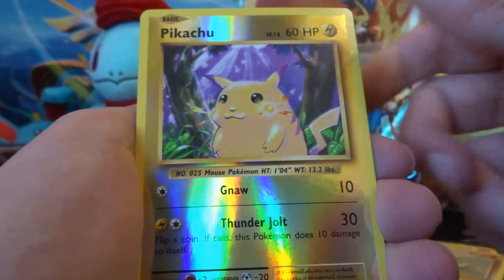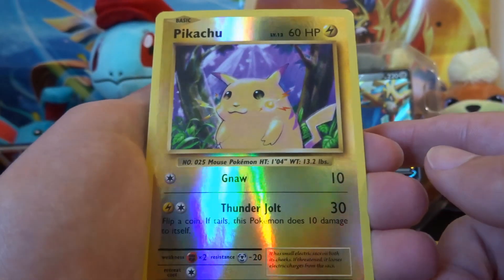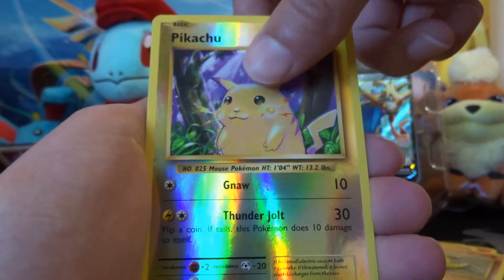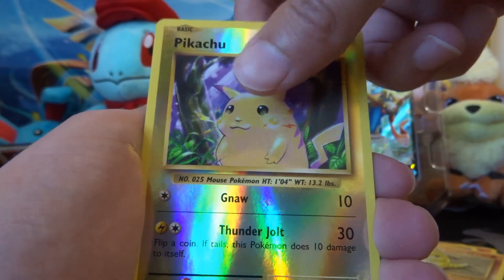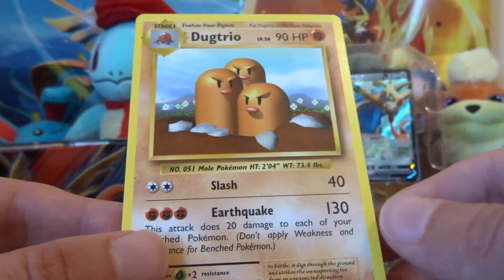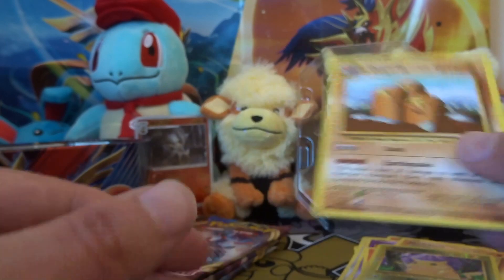The first holo on these Evolutions packs — absolutely nuts. You can always see me in it. Last one, can it be a Charizard? Regular Rare Dugtrio. Not too bad, not too bad — could be far worse.